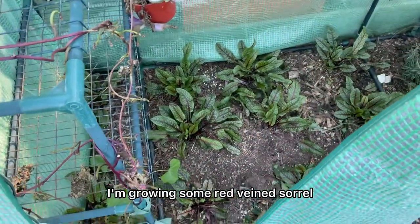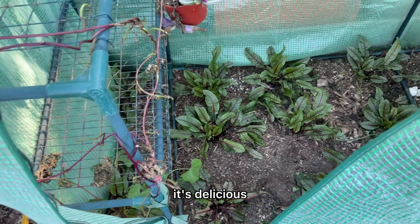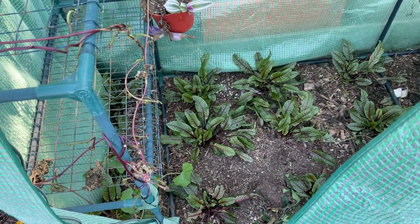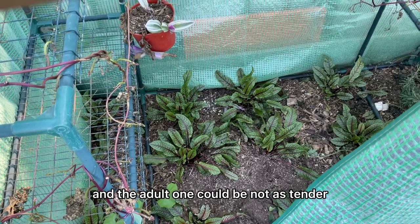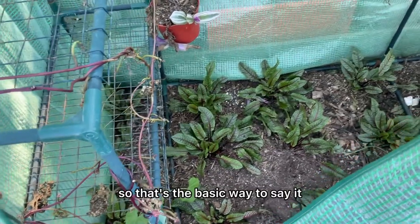Here I'm growing some red vein sorrel — it's like lemon spinach, it's delicious. It's pretty overgrown right now. I prefer the baby version; it's a lot more tender. The adult leaves are not as tender — that's the basic way to put it.